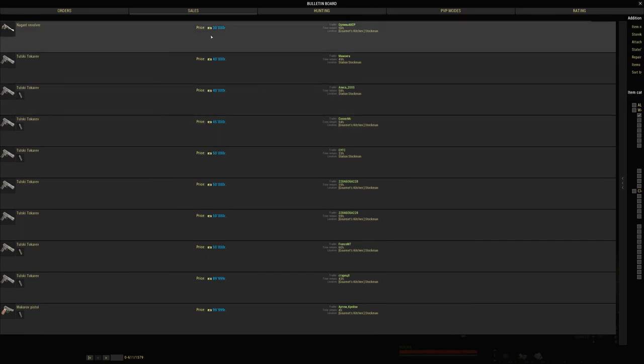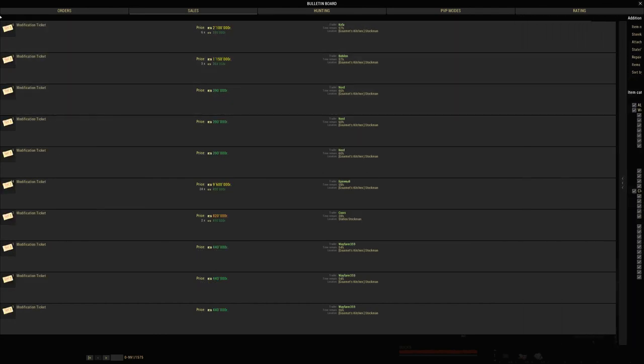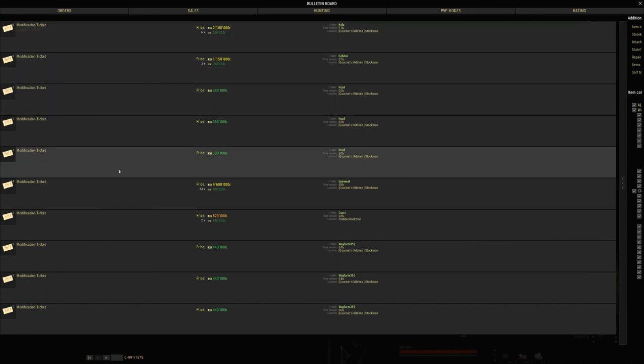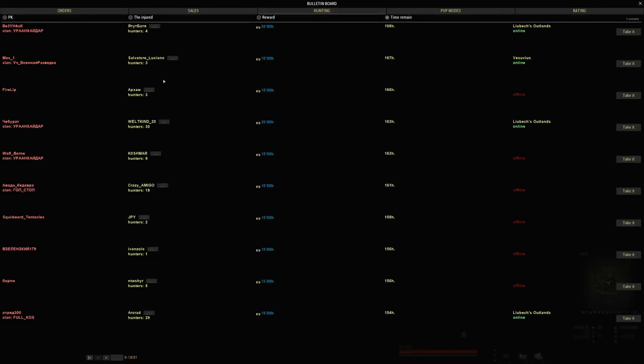The board goes off cost per item. If I search modification tickets, I can see one is 440 each, another is 390 each, but a bulk listing might be 350 apiece. Things are listed by cost per item on this board. Also on the board are different quests — we can do bounty hunting quests.